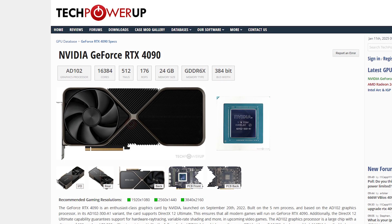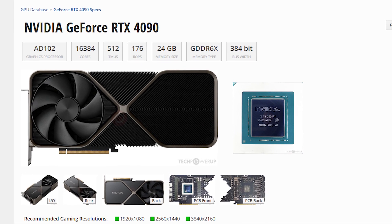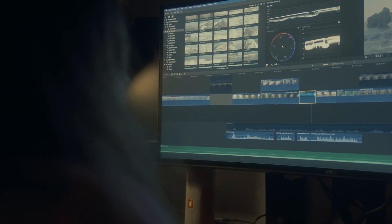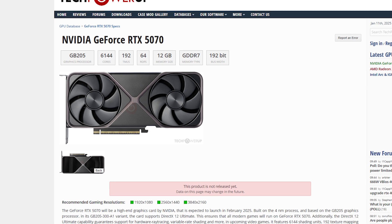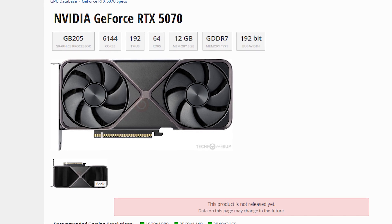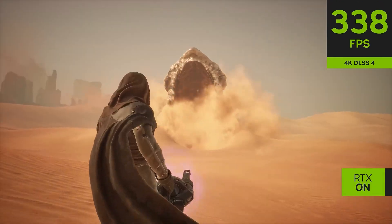The RTX 4090 is a beast with 16,384 CUDA cores, 128 ray tracing cores, and 512 Tensor cores, paired with 24 GB of GDDR6X memory — making it a monster for video editing, architectural rendering, and other professional workloads. The RTX 5070, on the other hand, comes with 6,144 CUDA cores, 48 ray tracing cores, and 192 Tensor cores, along with 12 GB of GDDR7 memory. While it's not as stacked, it's more than capable of handling gaming and everyday tasks, especially with the help of DLSS 4.0.